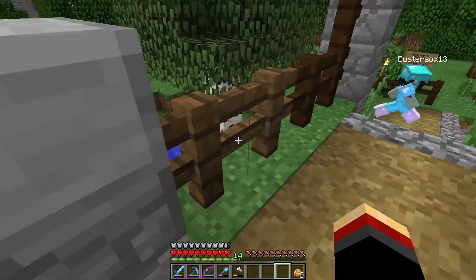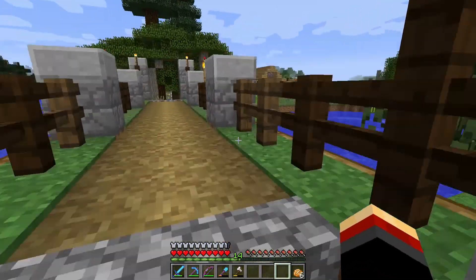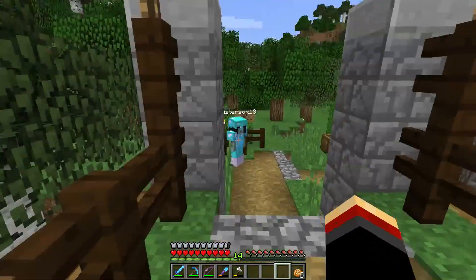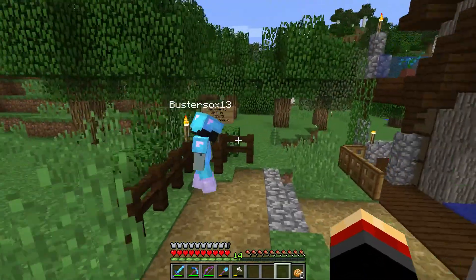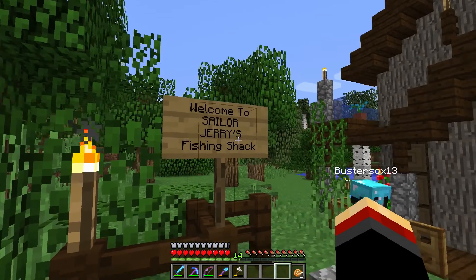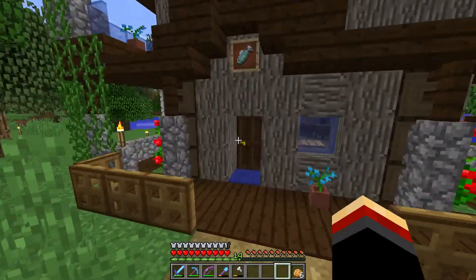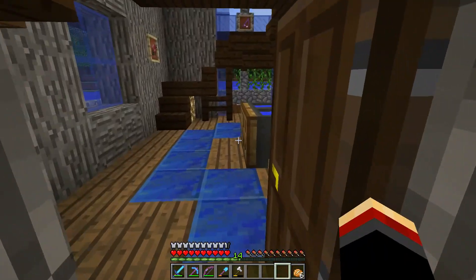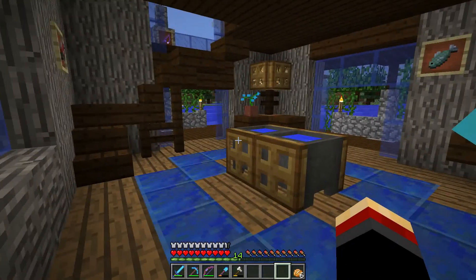With this bridge I put some grass on it — kind of looks cool, a little natural feel to it. We've also added a lot of bone meal around the area to spruce up the landscape. This is Sailor Jerry's fishing shack, so head on in. Not too fancy but it looks unique.